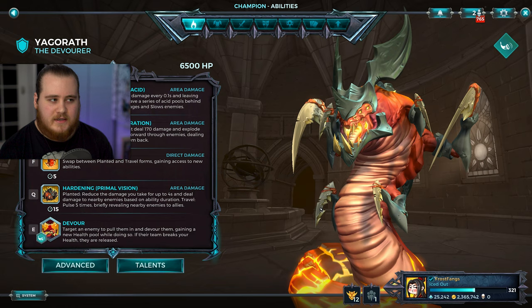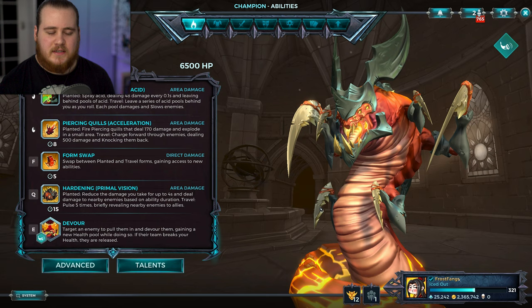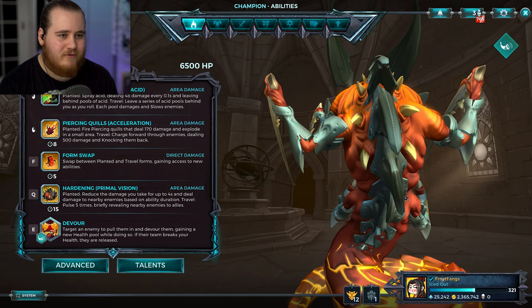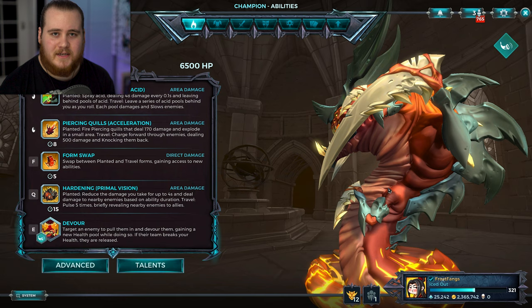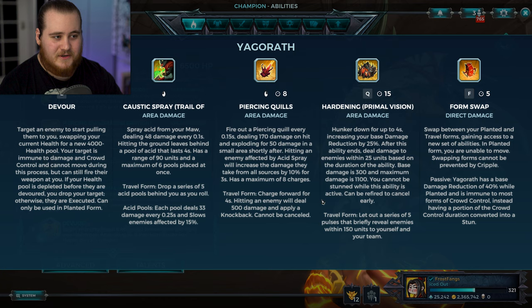Yagrath is here. Her tagline is the Devourer, she is a tank with 6500 health, but that is a little bit misleading and I'll get into why. She is the most unique character release we've had in a really long time - she is a stance switcher, similar to characters in other games. She basically looks like a scarier, more monster-like, worm-like version of Roman. She is also the biggest character we've ever had released, which is very noticeable when we jump into target practice.